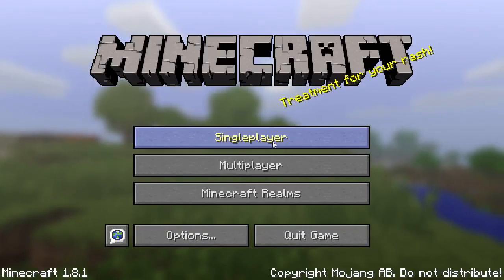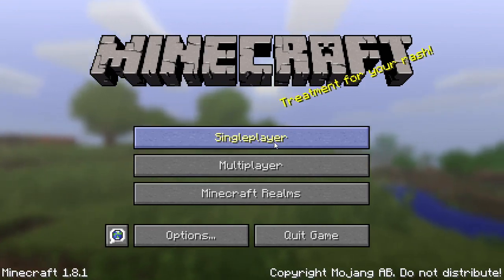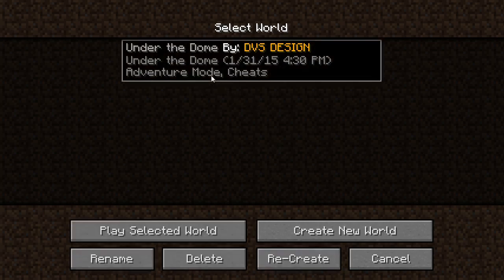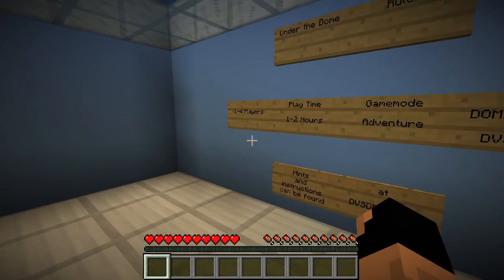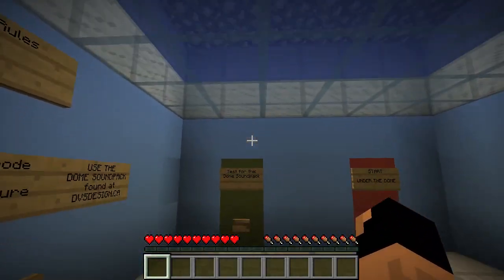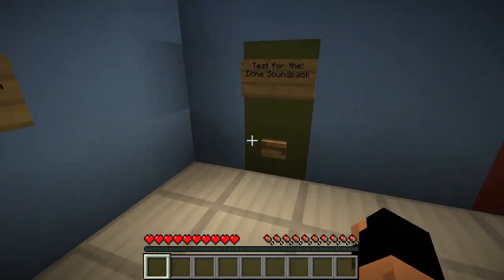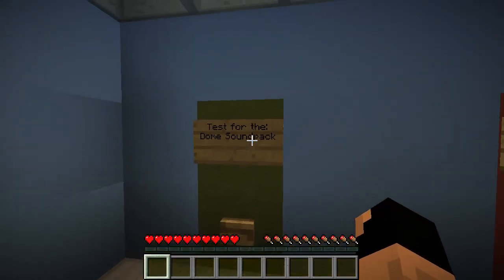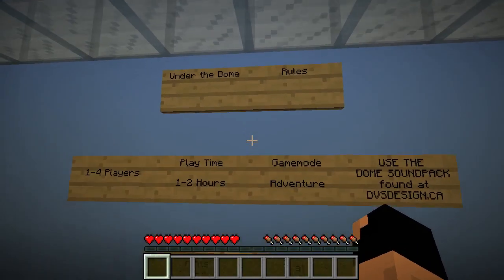Hello everybody and welcome to another Minecraft adventure map. Today we will be playing Under the Dome by DVS Design. Let's go ahead and get into it. There is a resource pack required for this adventure map, but it should end up looking pretty good. Let's go ahead and test our sounds — make sure everything's okay. That sounded like it worked out pretty well.